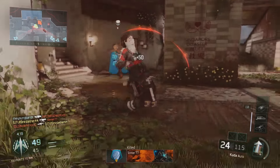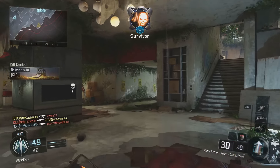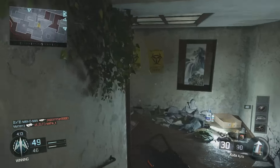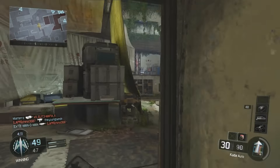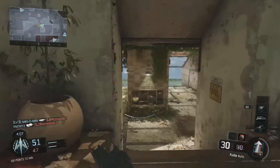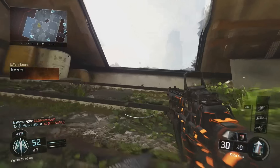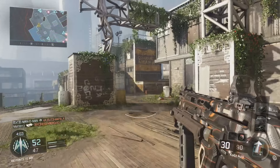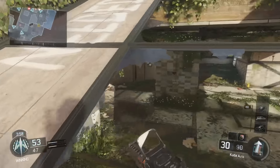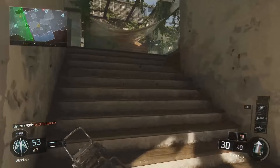That's where the weapon balance kind of turns on its head — when you play with your weapon properly. As soon as you play with a Gorgon and keep your range, or play with a Vesper and close the gap, that is when you dominate in this game. There are no super overpowered weapons, but if you use a weapon properly, it can be overpowered in your hands. Unfortunately, the Kuda is just not one of those weapons.